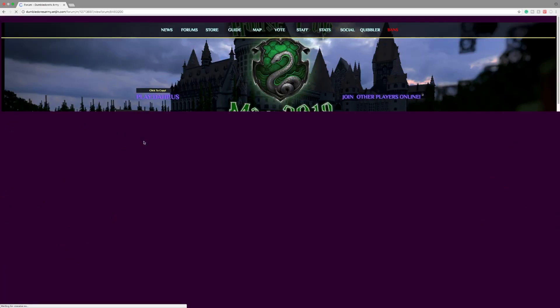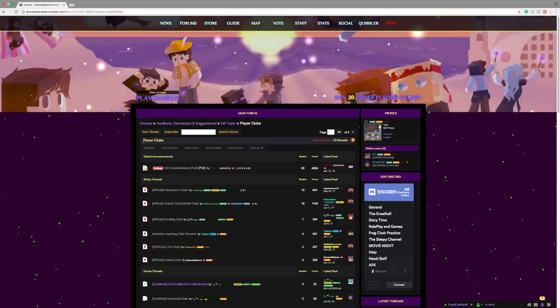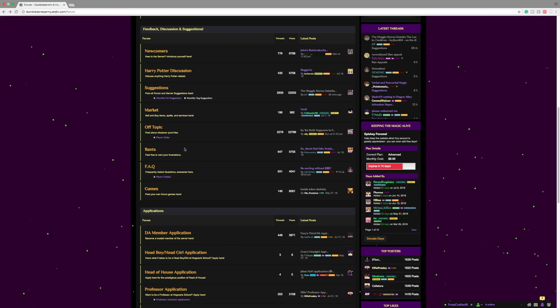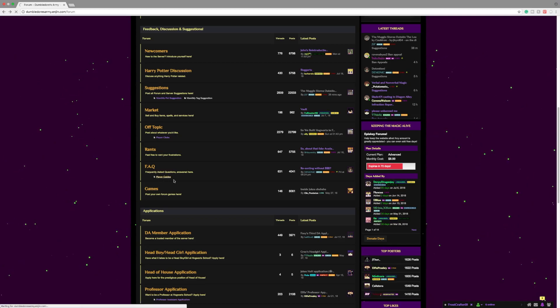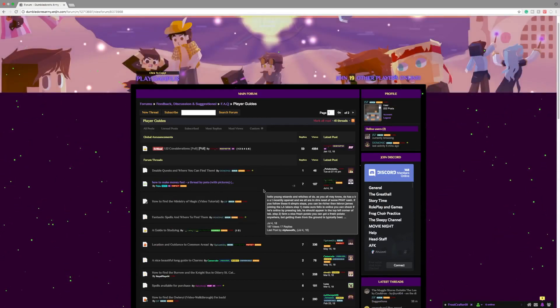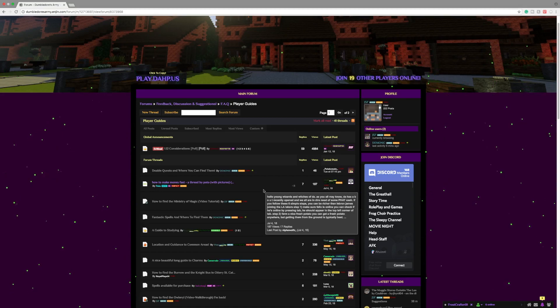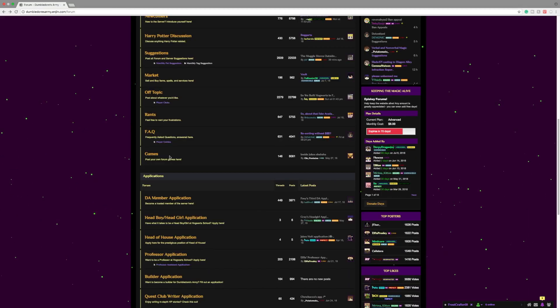Under that we have a subcategory for player clubs — clubs that you can join on the server, just ask around in-game. Under that we have the rants category, where you can kind of just type out your frustrations and vent that out on the forum. Under that we have the frequently asked questions. Under that there's the player guides — guides for new players that don't really know where to go or what to do, or things that are trickier on the server that more experienced players want to share with newer players. Under that we have the games category, where you can post any forum games as long as it fits the server rules.